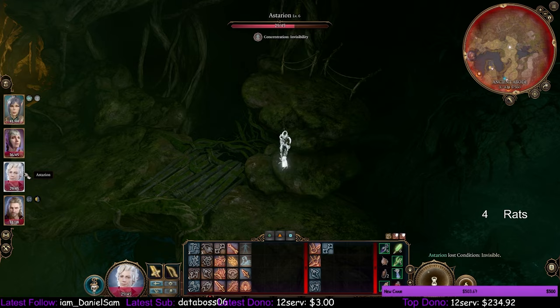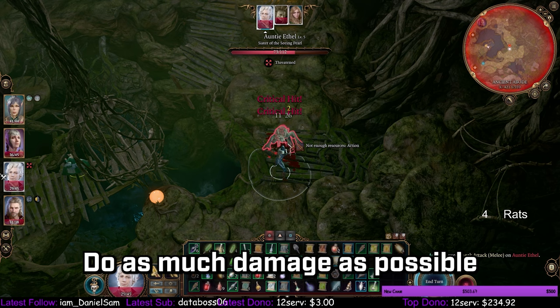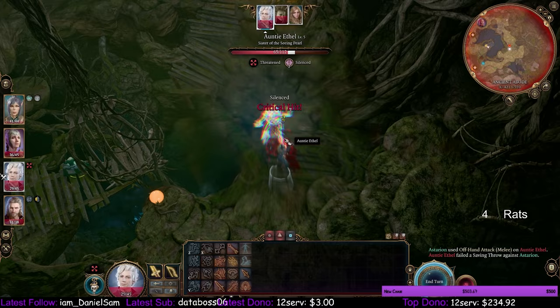This is exactly what we want — Ethel has appeared and we're going first. On your first turn you have two objectives: do as much damage as possible and silence Ethel. That bit's really important. I've brought two ways to silence her just in case.